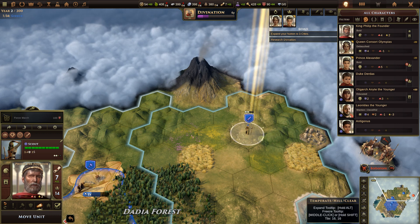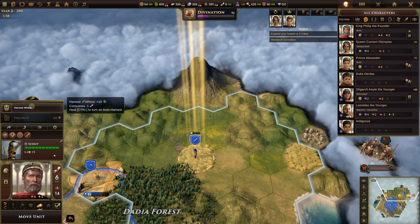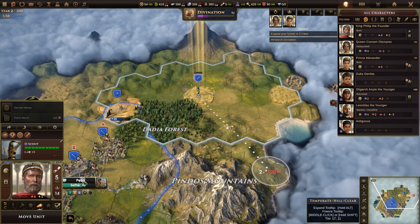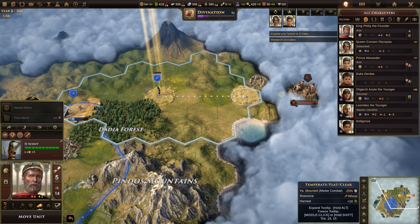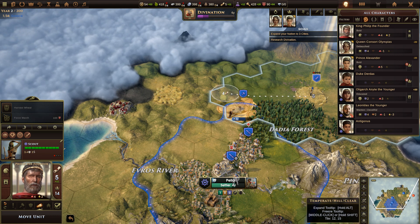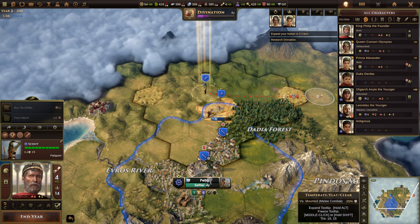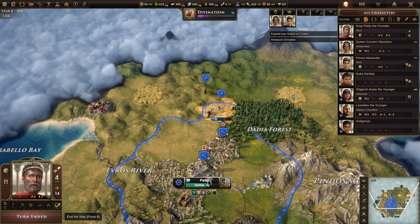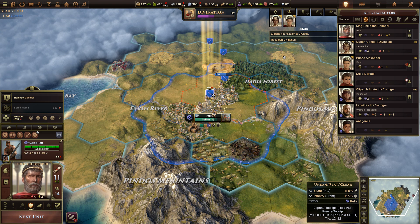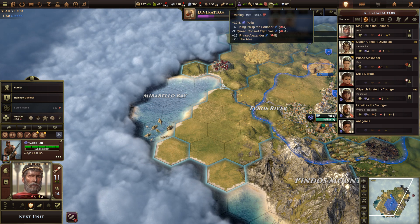Both warrior groups are cooling down. Let's move the scout — we picked up ten food and uncovered the barbarians. There's wheat here — let's have the scout harvest wheat for ten more food. Let's move him up onto the hill. It's now turn three. I'll take the Philip the Founder group. We have 175 training — it would cost 194 to promote, and the other group would cost 200, so we can't promote either one.